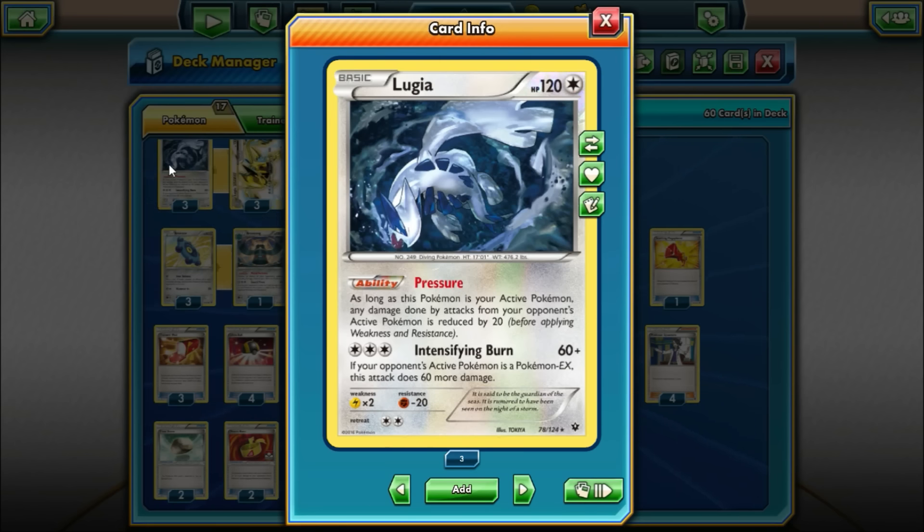Lugia's got a lot of good things going for it. The attack two-shots pretty much every EX in the format, maybe other than Wailord. Pretty much any standard Mega or regular EX, Lugia can two-shot, which is really nice. It also one-shots Shamans. For the weakness, it has Lightning Weakness, which is kind of annoying because Joltik can knock it out fairly easily. But the Fighting Resistance is nice, especially because Zygarde is a hyped card going into this new format.